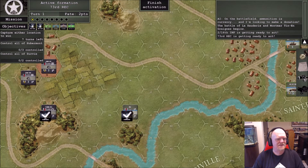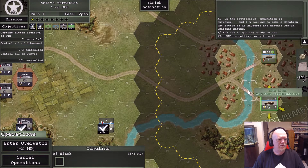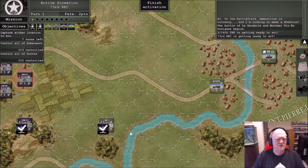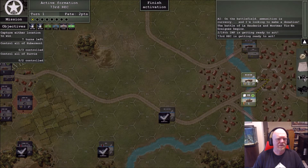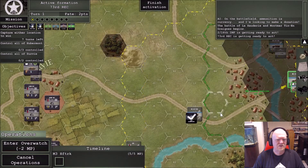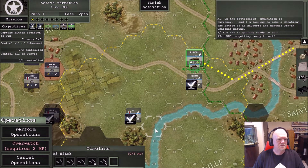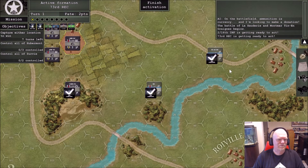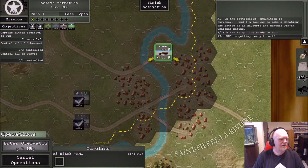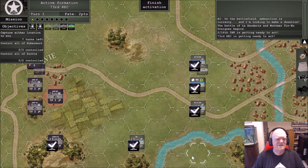Continuing movement to get good position. Let's take the half-track — five movement points. It's probably going to be out of range of the infantry in the city. The Pak 40 is going to rain fire down on me but not much I can do about that at this point. Just because I'm OCD, we'll have everything in a nice even line — that appeals to me.